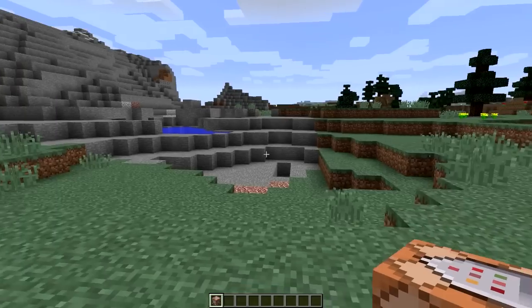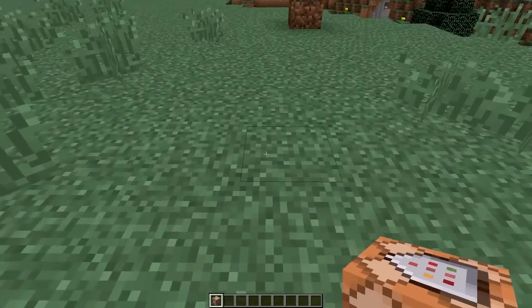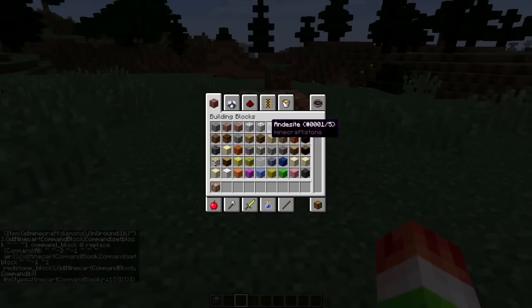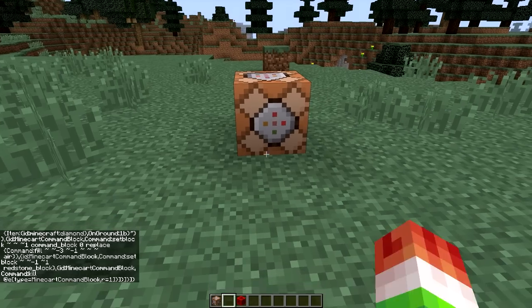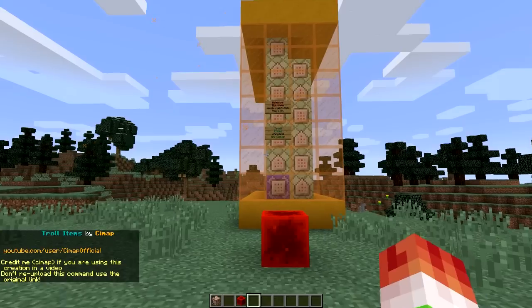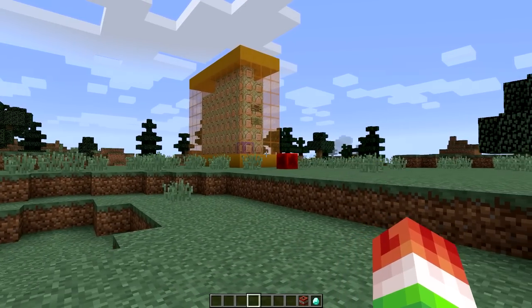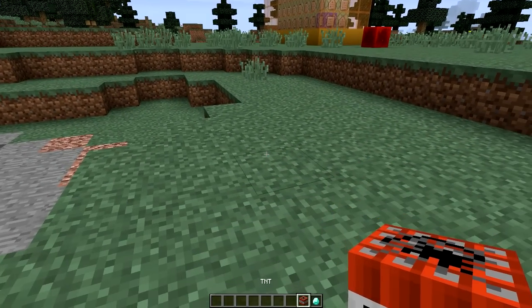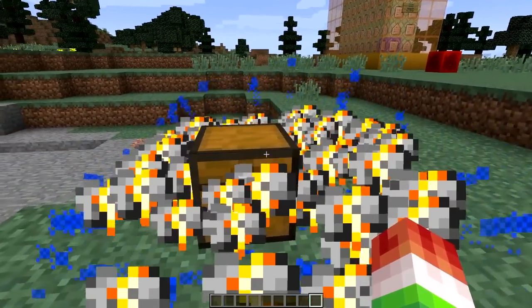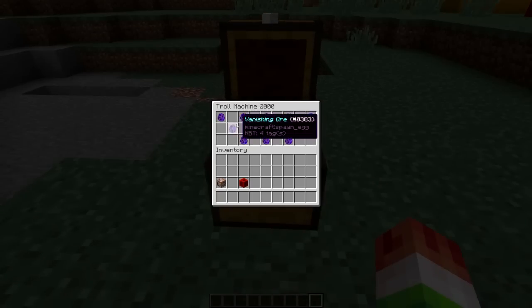So here we go — I want to show you guys how you can get this in your very own Minecraft world. The first thing you need is a command block, and once you have that command block set, go ahead and copy and paste the command in the description. Then you're going to have to activate the command block with a redstone block or whatever. These troll items are made by CI Map. After this massive thing is built, you don't have to touch it at all — the only thing you need is a TNT and a diamond, and that's going to make a very special chest which has all your troll items in it.